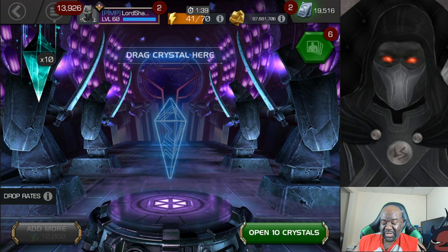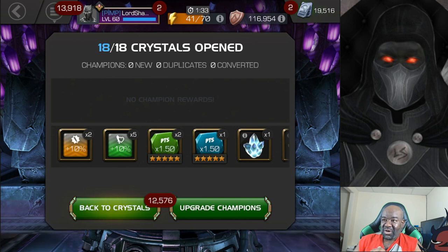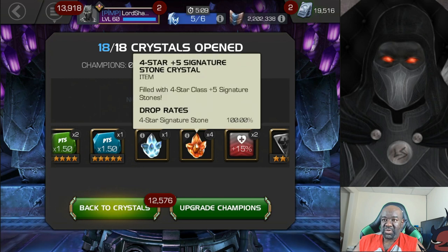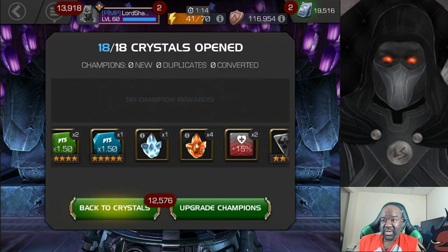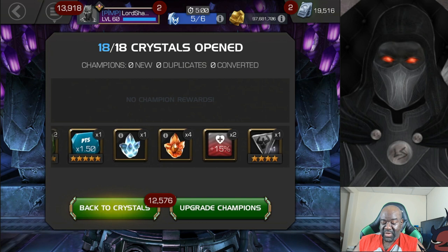Let's go ahead and pop the last 10. We got five of the attack and health boosts — one science, one cosmic. Got one of these four star awakening gem crystals. Got four of the signature plus fives — that's really nice. Got some health boosts. And we've got a four star generic awakening gem, which I said I really would love to get. That's going to help me awaken pretty much anyone I want to. So that's actually not bad.